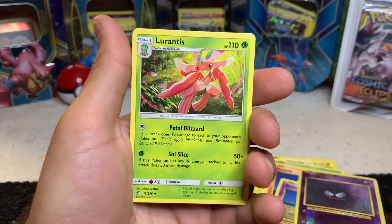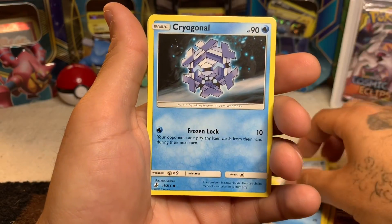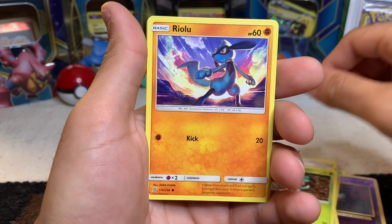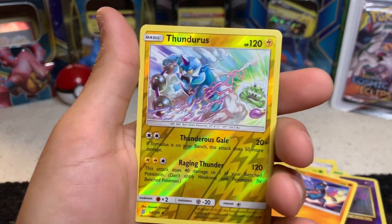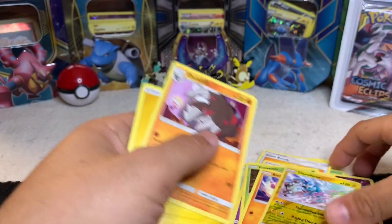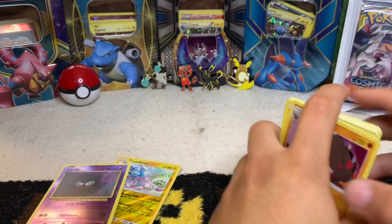Got a Lurantis, a Giant Bomb — never seen that one — Bug Catcher, not familiar with the set, Doubter, Cryogonal, a Marnie, Foongus, Riolu and Lucario — nice! A Thundurus reverse — tell me we got something, feel it! Okay, a Golurk — not the greatest but regardless. We're going to pull out that Thundurus and that Gastly too. Put this off to the side.